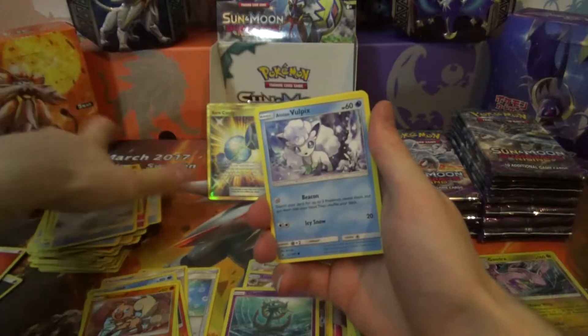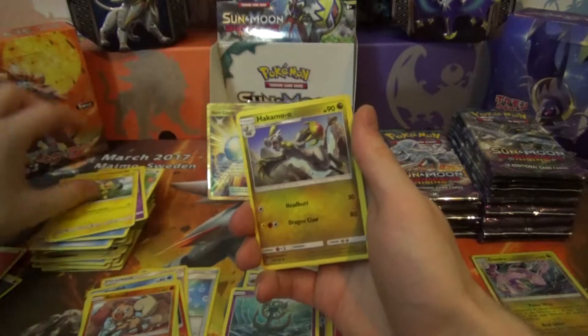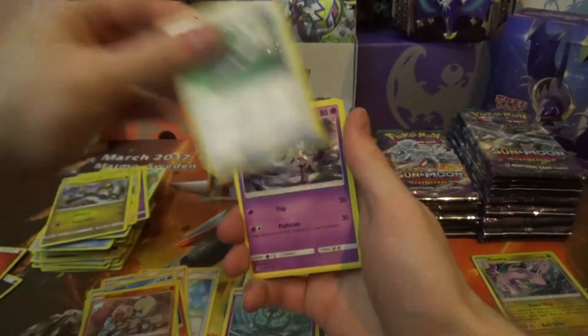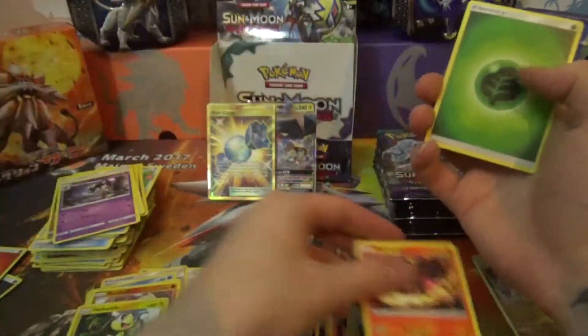Pack eleven: Beldum! Alolan Vulpix, Slowpoke, Machop, Helioptile, Hakamo-o, Field Blower, Gotharita, Reverse Helioptile, and Turtonator Regular Rare.